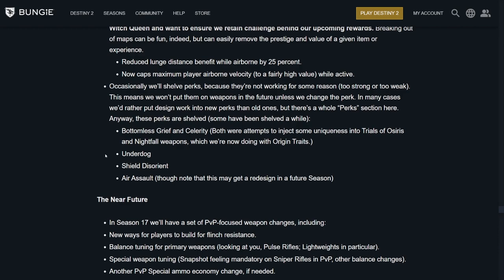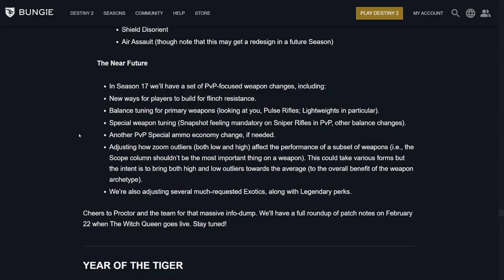These perks are going to be shelved — some have been shelved for a while: Air Assault (might get a redesign in a future season), Bottomless Grief, Celerity, Underdog, and Shield Disorient. Shield Disorient is okay actually — it's just not best in slot so it never gets picked. Season 17 will have a set of PvP-focused weapon changes: new ways for players to build for flinch resistance (massive), balancing tuning for primary weapons — looking at lightweight pulse rifles, Chattering Bone is back — special weapon tuning like Snapshot feeling mandatory on snipers in the Crucible, other balance changes, and another PvP special ammo economy change if needed.